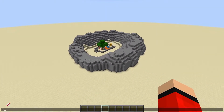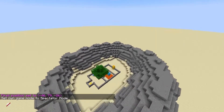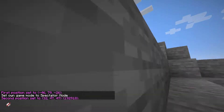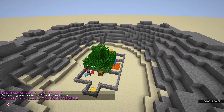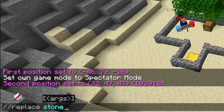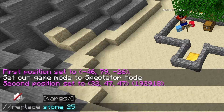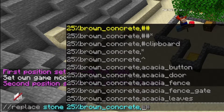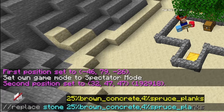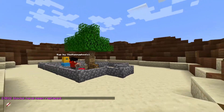So we're going to go over to this corner and type //pos1, then go all the way down — even underground this time — and do //pos2. Then we're going to do //replace, choosing the block we want to replace. Starting with the stone, we're going to replace it with 25% brown concrete, then a comma to separate blocks, 4% spruce planks, and then 10% brown wool. And that looks pretty nice.